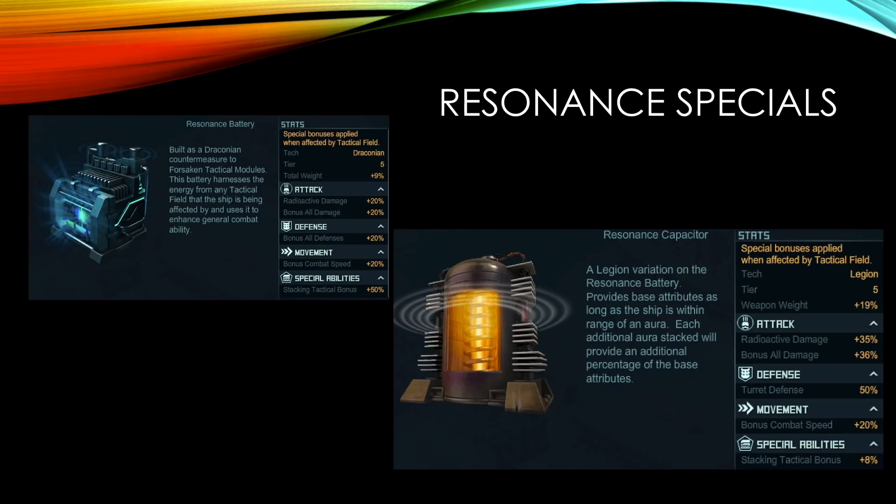There are two resonance specials and there's a lot of misinformation about them. What you need to know is both of them will only give the bonuses listed if they are activated by an aura or a field. I'm going to use aura and field interchangeably here.